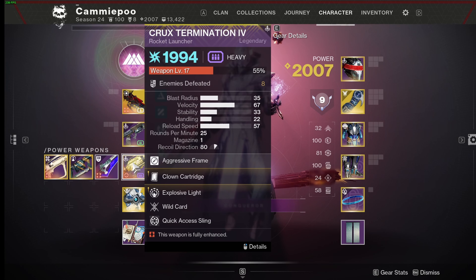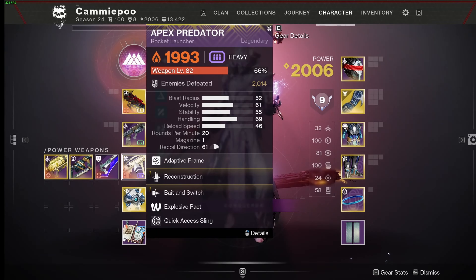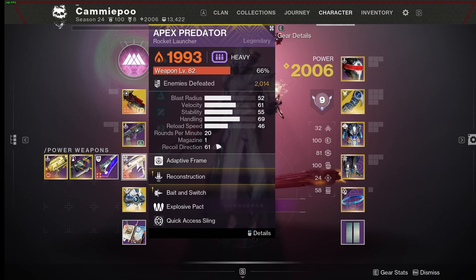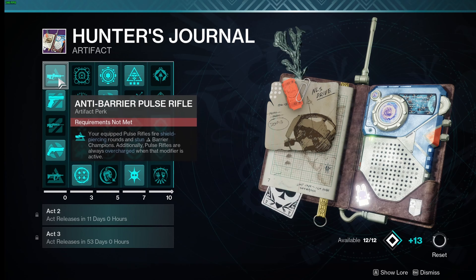These do not stack on each other. So if you have an arc rocket launcher like the Crux Termination 4, it does not get the bonus twice — it does not get 25% from overcharge and another 25% from being arc. You could run a solar Apex Predator and get the same 25% bonus damage.